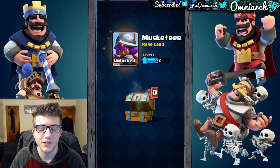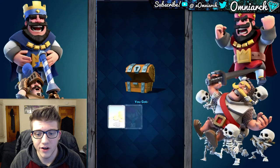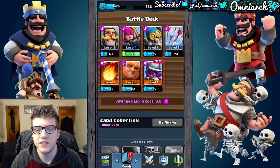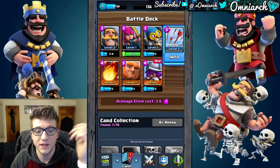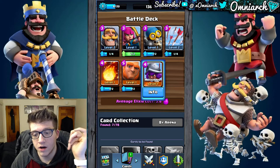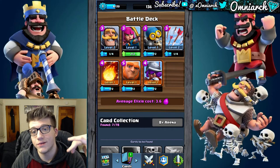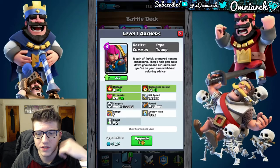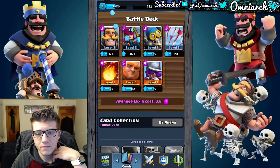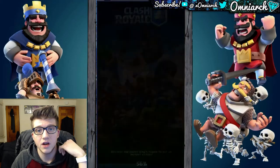So here we got some archers, we got another knight, and we unlocked the musketeer, which is cool. The musketeer is actually a rare card — this is a good time to talk about card rarities. The top four cards — starting with the knight — are all common cards because they are gray. The orange cards — the fireball, the giant, and the musketeer — are rare cards. You also have epic cards, which are purple, and legendary cards, which have a color-changing rainbow type of color. Let's upgrade the archers because they're a really good card.